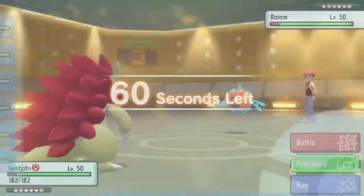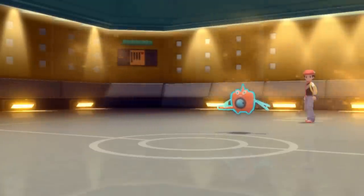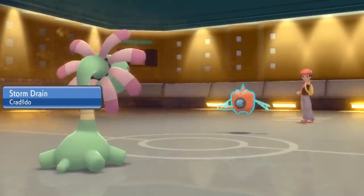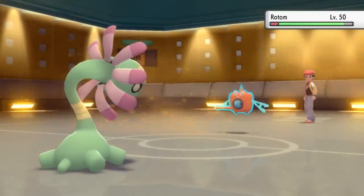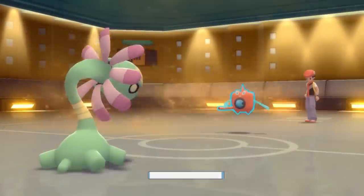Tyranitar ends up switching into the levitating washing machine, who would have dodged the earthquake. However I just get up the Stealth Rock and get out of there, because I have a great pivot into the washing machine which is going to be the Cradilly. So I come in on Hydro Pump, soak that up to get nice and hydrated. At this point this thing is likely going to switch out, but I'm going to go right for Elite Seed to see what their answer is for the Cradilly.